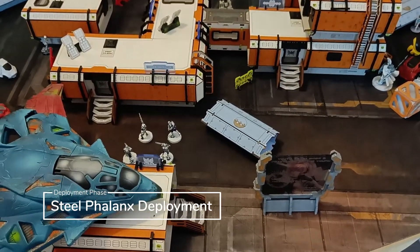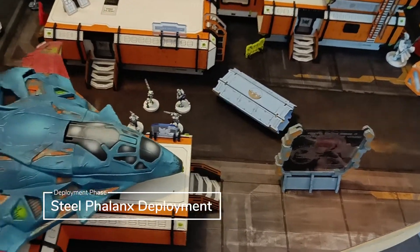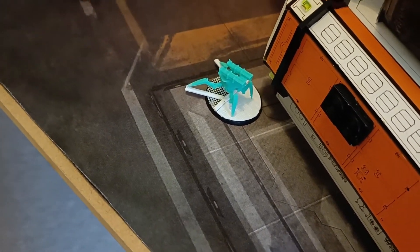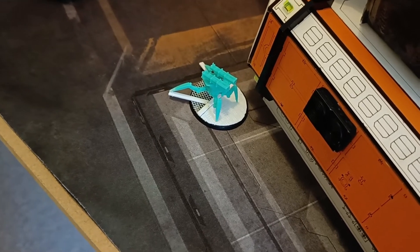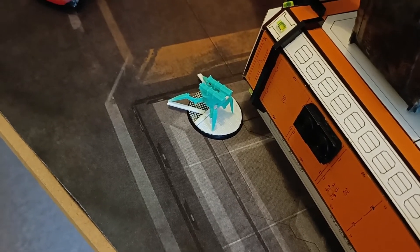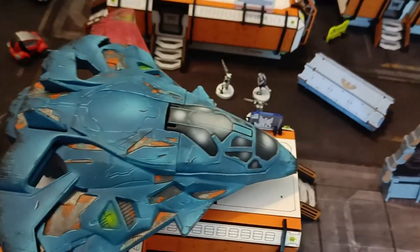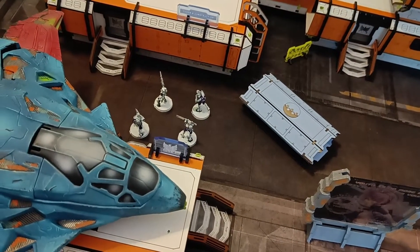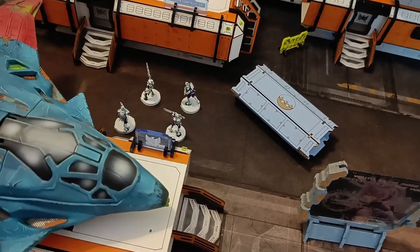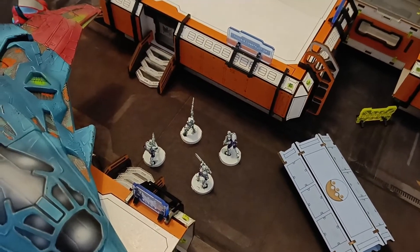Here's my deployment. It wouldn't be one of my videos without forgetting something major — I remembered I actually had a SAMK missile drone in the list. This is a 3D printed model from Unit 9, as I don't currently own any of the Lamedh drones. It's going to anchor my left flank. I remembered Strategos Level 1, so Hector will be turning his lieutenant orders into regular orders. It also allows me to hold back two troopers, so I've held back Hector and my Dactyl Doctor.